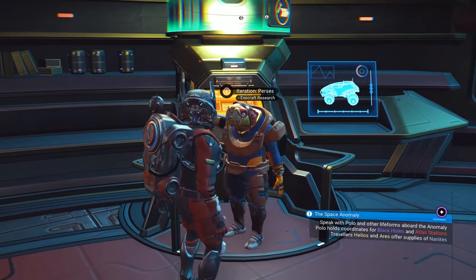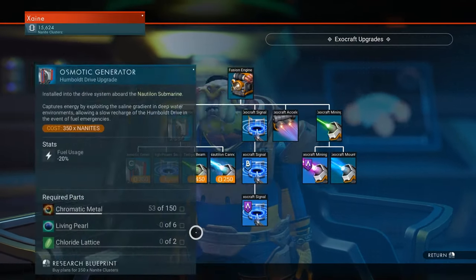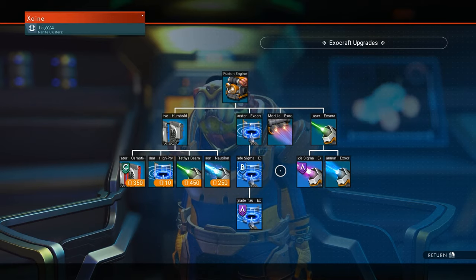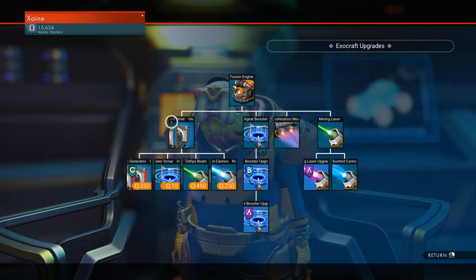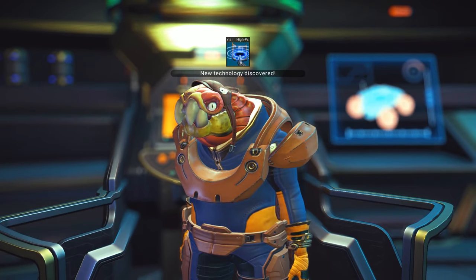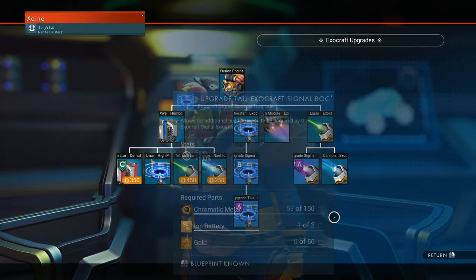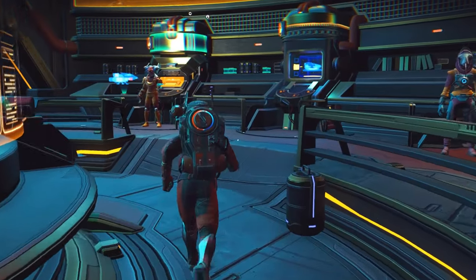Moving on to Exocraft — to be honest I don't know a huge amount about this and I'm pretty sure there are no new things here. I didn't do a lot of research into exocrafts with the Northland update. It's just another tree and oddly cheap — I'm going to grab a few while they still are. Basically everything here costs nanites across the four categories shown.